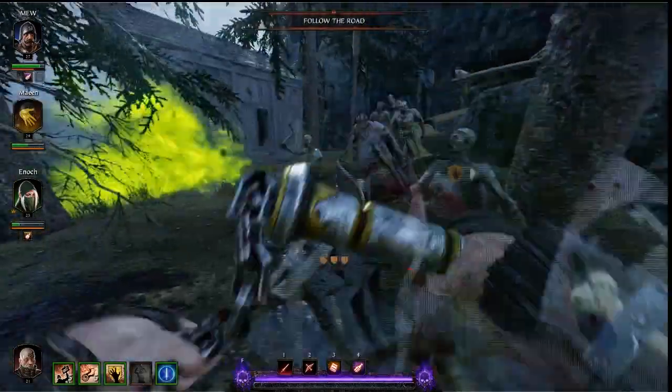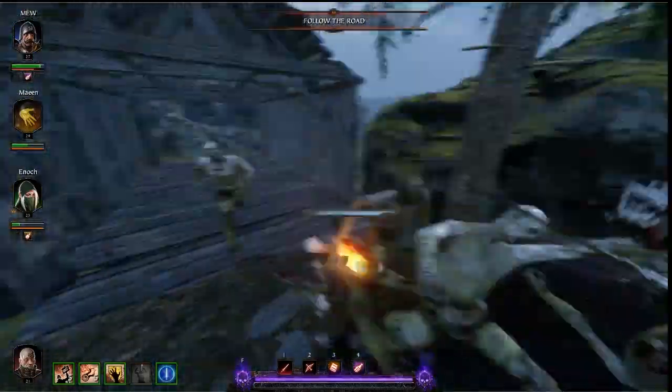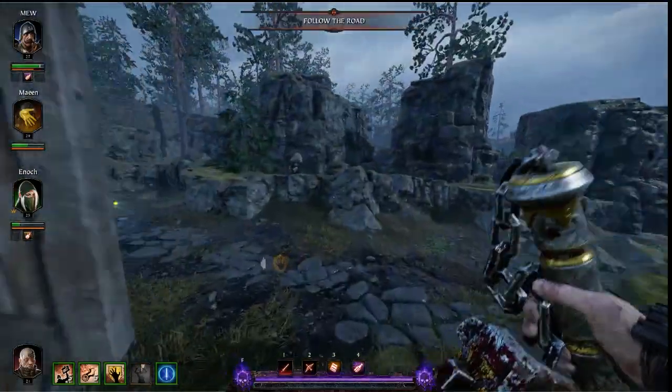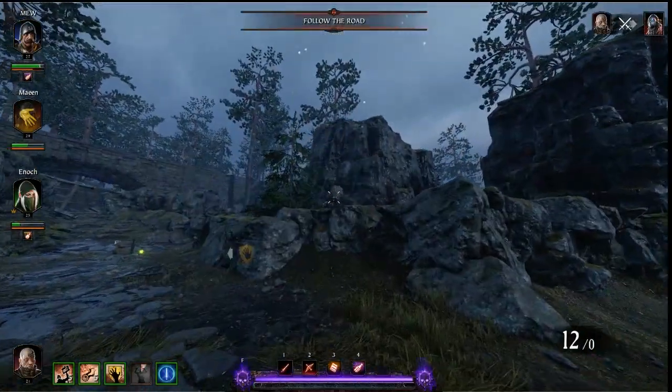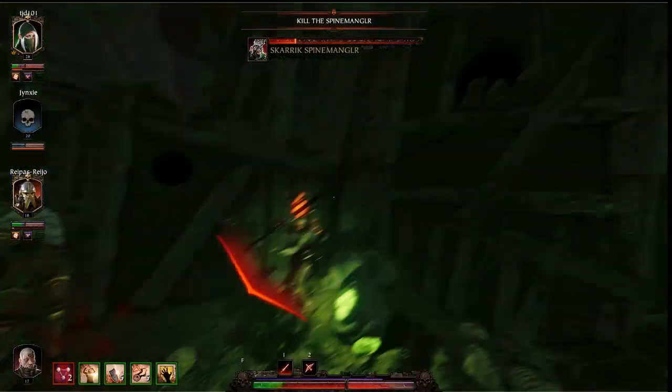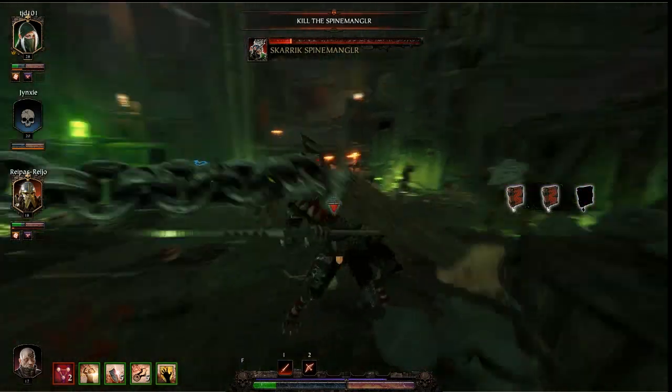This takes a bit of practice to get used to the timing. However, the flail has an annoying tendency to fly over the heads of small mobs such as Skaven, giving them time to hit you. Also, with the way Skaven spread out, giving you a small attack path, it can often be impossible to hit targets on your far flanks in a single strike.